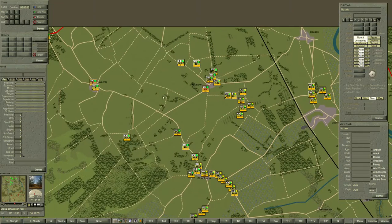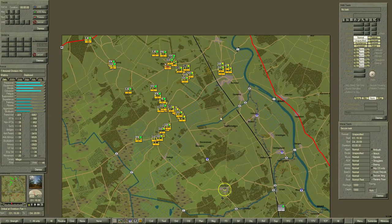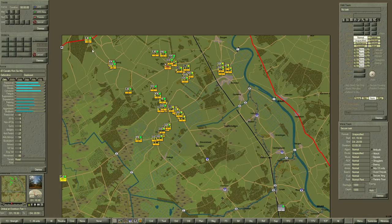We are commanding the 7th US Armored Division, and our main objective is Overloon. Unfortunately, I don't have a lot of forces — I only have four main groups and very little reinforcements coming in, which is just these guys. Two units, seven in total. So, here and up here.